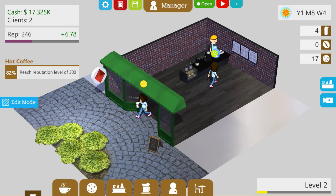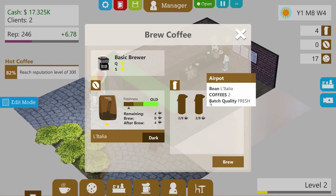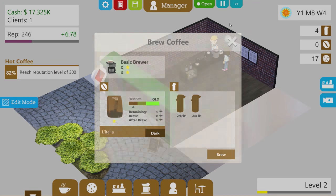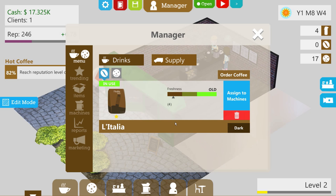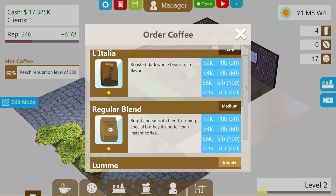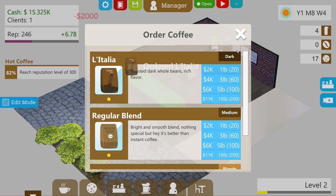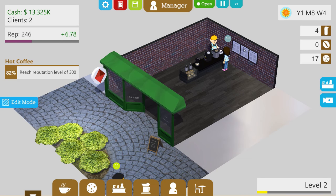Let me pause this momentarily. Some of the food is very old — we should probably get rid of it and order another batch. Let's go over to supply. Here's where you assign the espresso machine, so we can actually sell espresso too. But first, let me order some coffee. What's good for espresso shots? I'd say the Italia blend, so we'll order that. And since our regular coffee's about to go bad, let's also do a regular blend — two orders. We're spending a lot of money, but it'll pay off and we'll have more variety.